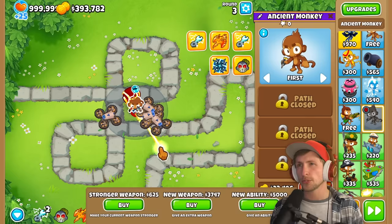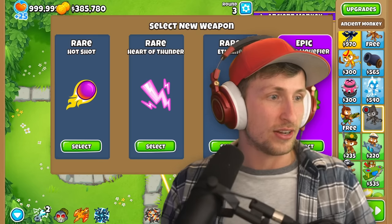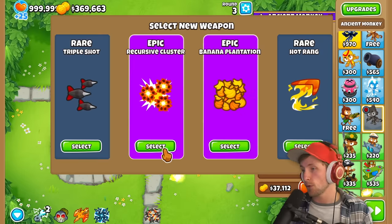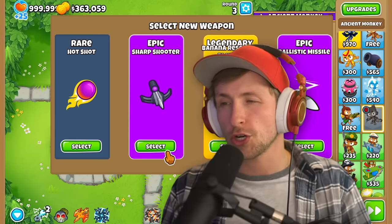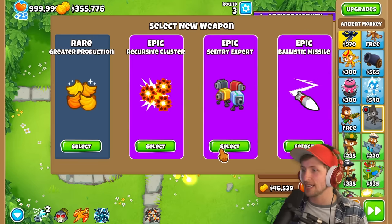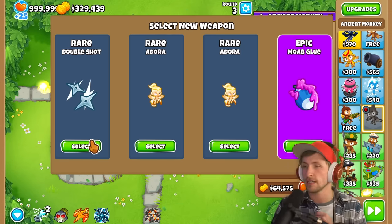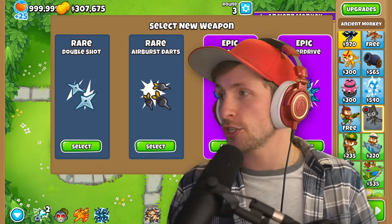Double shot. Legendary balloon solver — we'll get that, that's gonna be really solid. Let's get another Etienne — I have so many Etiennes down. Perma charge. Another laser blast, recursive cluster. Ballistic missile or sharpshooter — ballistic missile I think, it has bonus Moab damage. Sentry expert is gonna be really good because we're gonna get bonus attack speed. Another Moab assassin — sign me up. If I don't get a paragon I'm gonna be really sad.